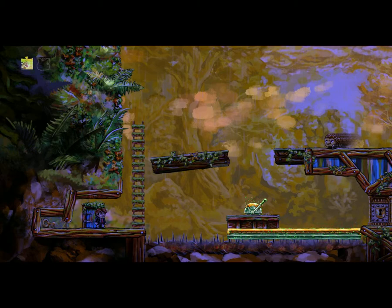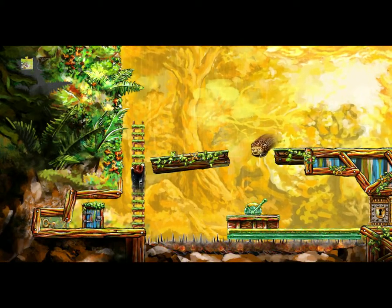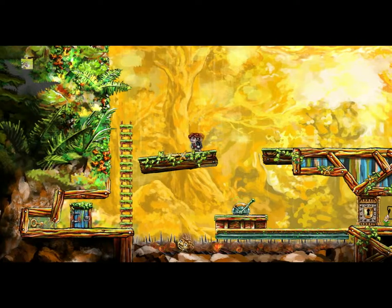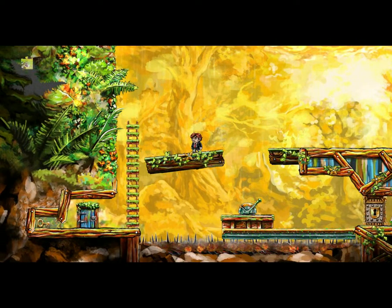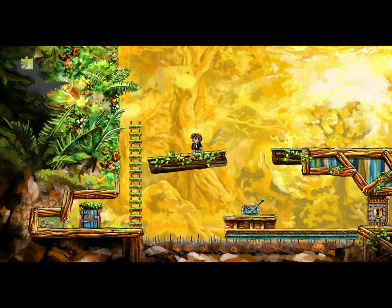Things that are glowing green like this are not affected by your time control. What you have to do is — that guy can pick up a key, and he can fit under there and you can't. He goes under there and picks up the key.